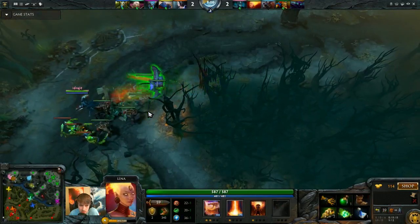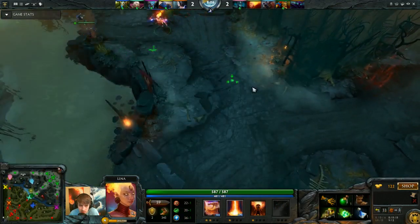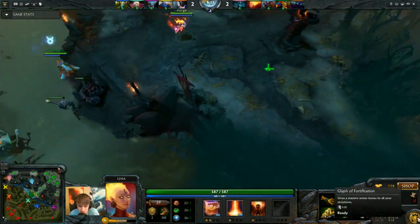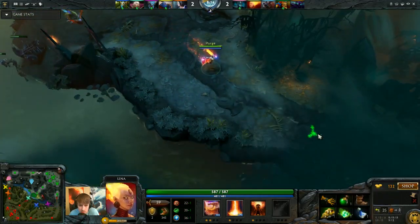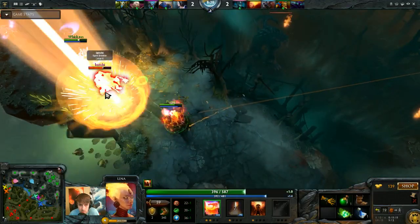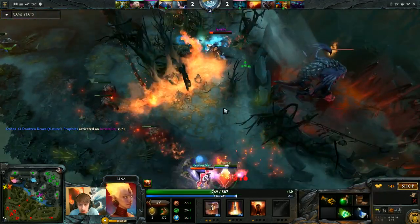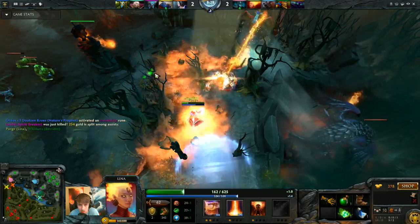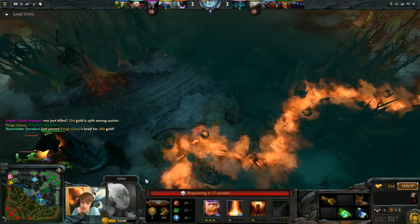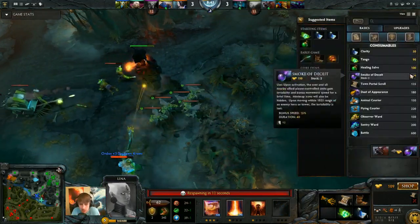I'm actually surprised I didn't place it on the rune ward spot. I think a ward protecting the Ursa would have been pretty nice. I decided to ward mid because Blitz was getting ganked so much. The downside to putting wards on the rune spots like this is that unfortunately you're not able to catch mid ganks. I was able to stun the Spiritbreaker at least. I tried to juke but creeps spotted me out, so I ended up dying anyways.